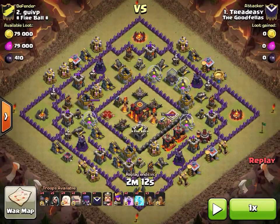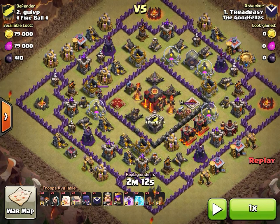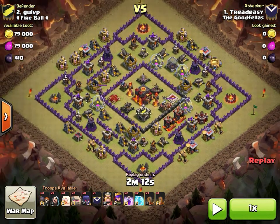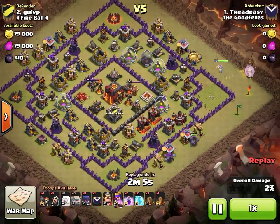Here you can see a Town Hall 10 base with what looks like level 2 inferno towers, max wizard towers, and Town Hall 9 level defenses otherwise — so low-level air defenses. It looks like Tread Easy is going to be doing a mass witch strategy with four earthquakes and an AQ walk.